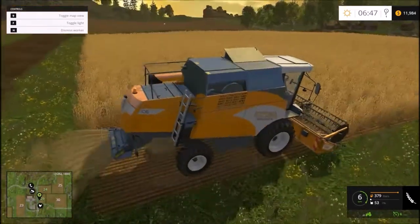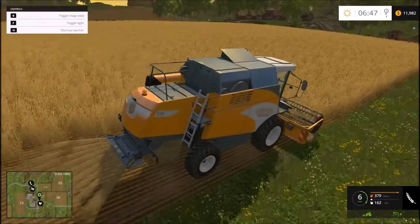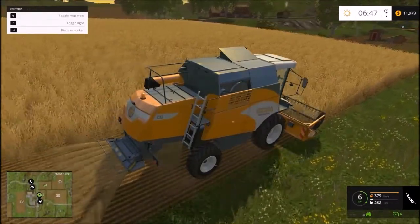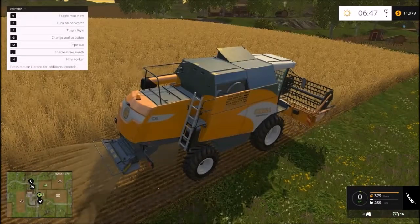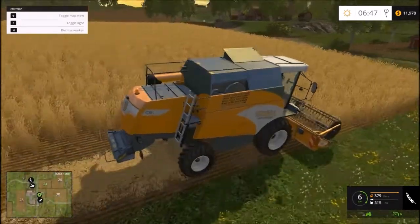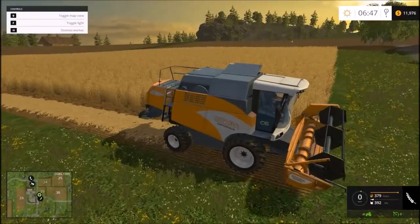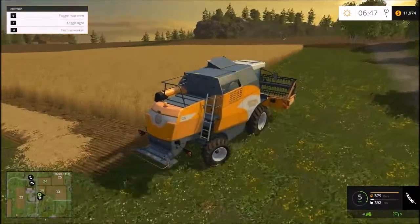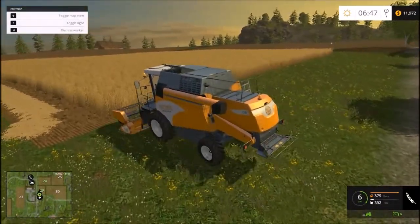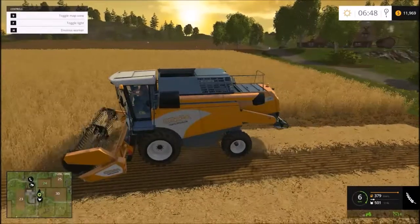One thing I do like is the header animation is a lot nicer, and the straw and stuff is a lot nicer too. Another thing I've noticed is that all the vehicles get dirty, so you can buy a pressure washer, which is a placeable, and wash your vehicles. Also, going up and down hills, the vehicles do slow down — it puts a strain on them. I think the horsepower requirements for the implements comes into play in this new game, so if you're trying to pull a massive cultivator with the smallest tractor, I don't think it'll work.